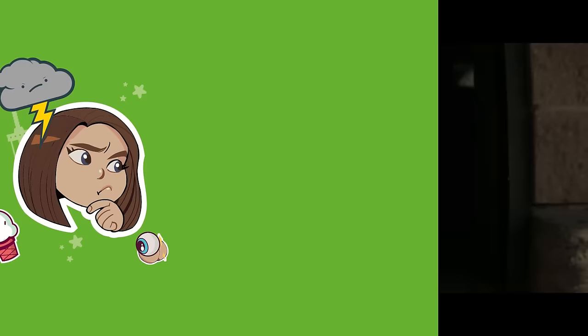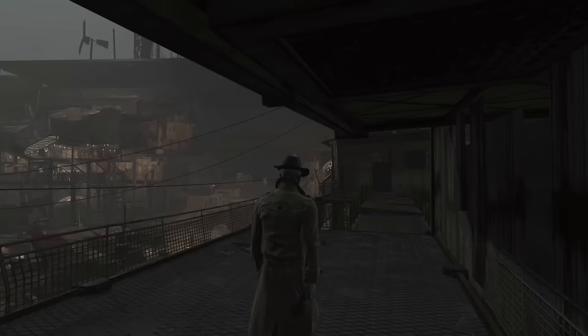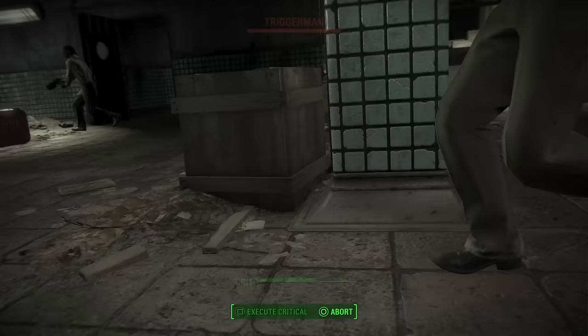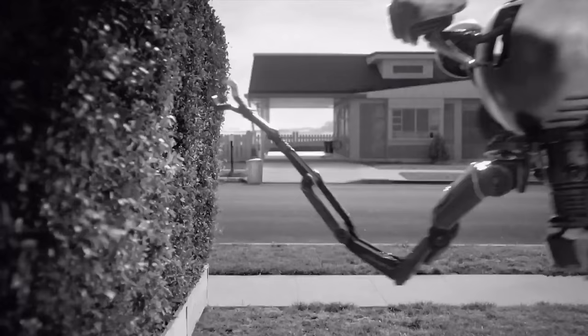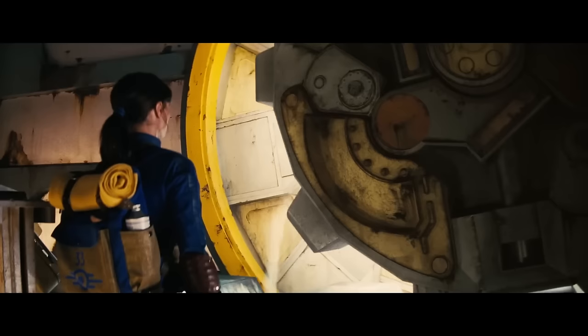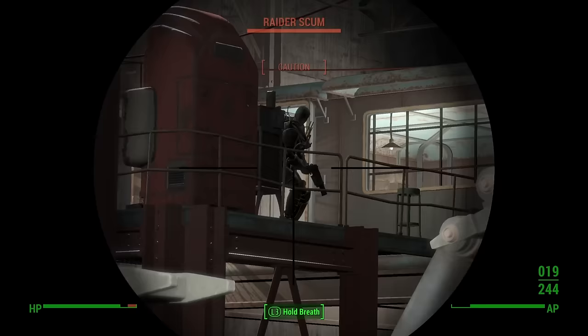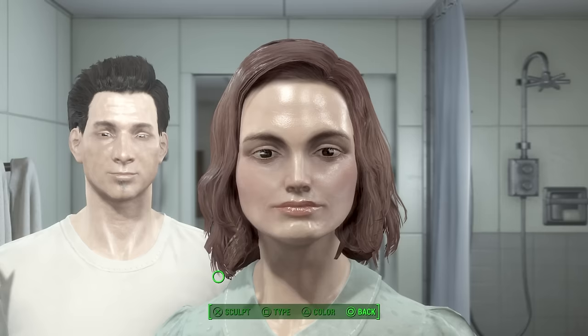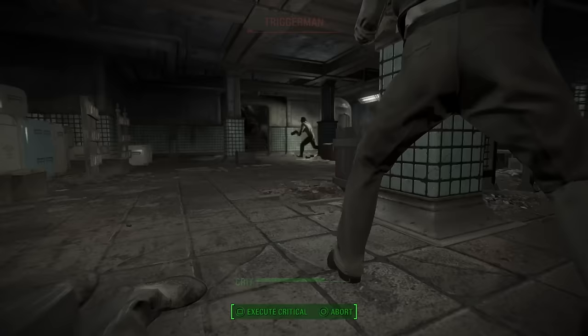Lucy is a good person through and through, so if you're looking for a true good playthrough of Fallout 4, she's the one you're going to want to roleplay. Just remember the golden rule: do unto others as you would have done unto you, and let that determine how you handle almost every interaction in the game. In Fallout 4, she's the kind to immediately go after Shaun, similar to her quest to find her dad in Fallout on Prime, with her chief characteristics being curious and naive, but tenacious. Make sure to give her those huge expressive eyes and a perfectly coiffed hairstyle, as if she's just stepped out of Vault 33.